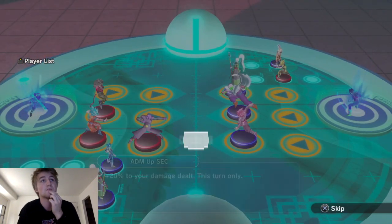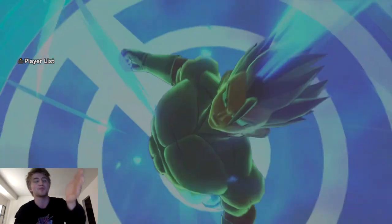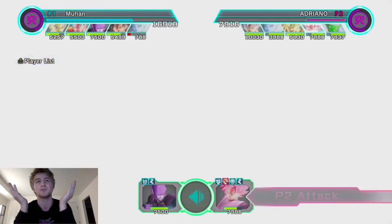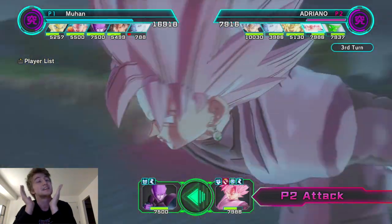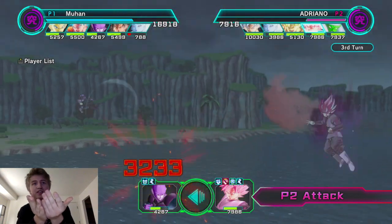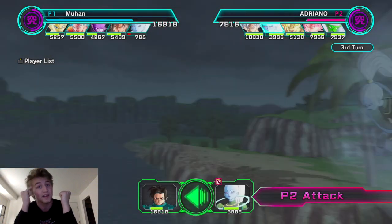Rose might be able to kill Hit, but Blue Goku has a 50 damage buff. Even if he's above 7 HP your damage dealt is getting lowered again, so you're doing 30 percent less damage. This is a win for me.